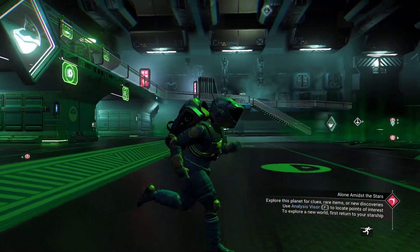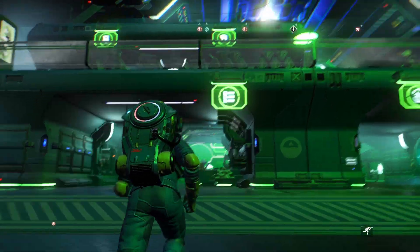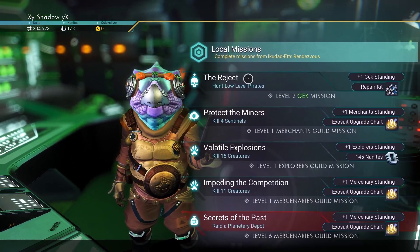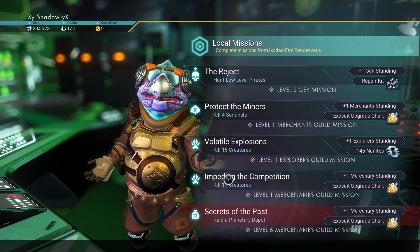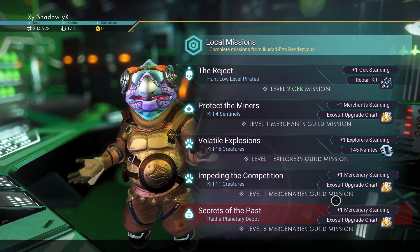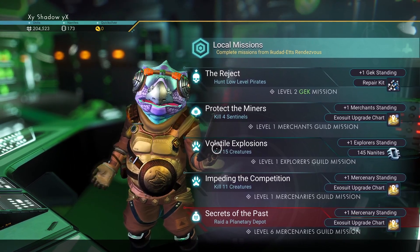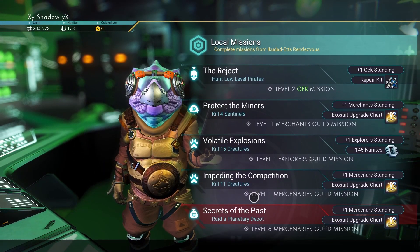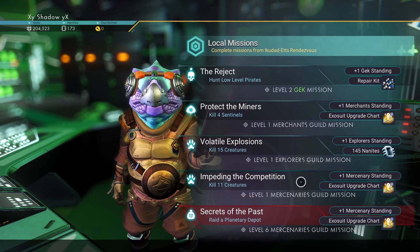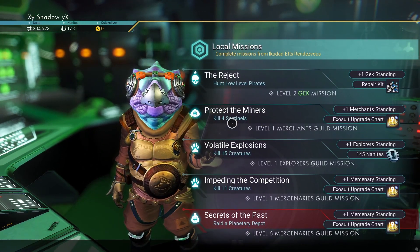Another thing to do when you're here: there's a person with a notepad-looking icon — come talk to him. He's going to give you missions you can do if you want. You can hunt low-level pirates, kill sentinels, kill creatures, raid planetary depots. They give you all these cool missions that will give you money, upgrades, and all different stuff. There's no money on this particular one, but repair kits are really good. This is a great way to make money early on and also gain standing with certain groups. You have Gek standing, Merchant standing, Explorer standing, and Mercenary standing. I recommend doing this if you're looking for a certain item or want to get an upgrade.